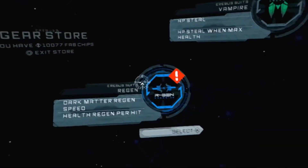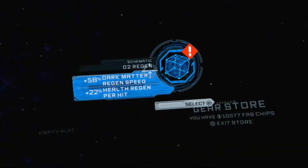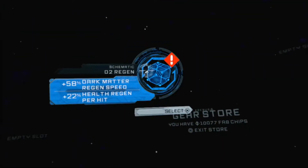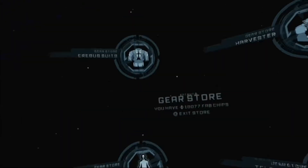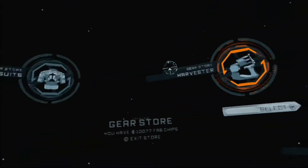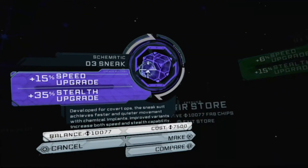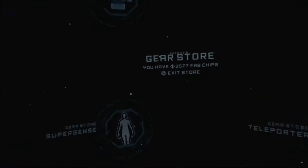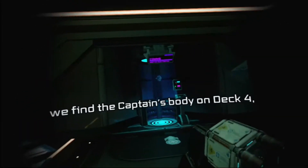35 stealth. Stealth — Dark Manor. Okay, that's it. There we go. Right, so now I'm more sneaky. We've got time before we find the captain's body on Deck 4. Yes, yes, yes.